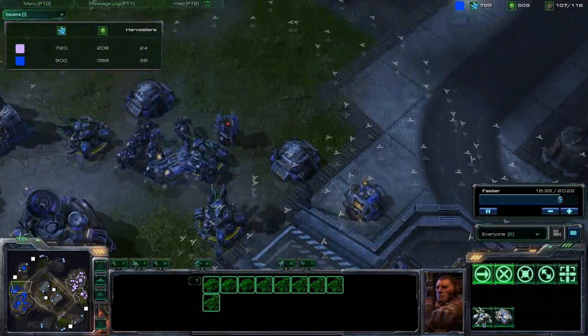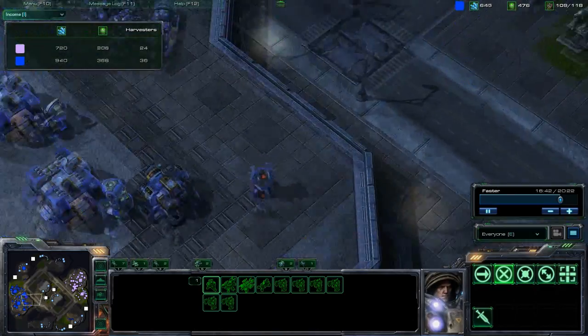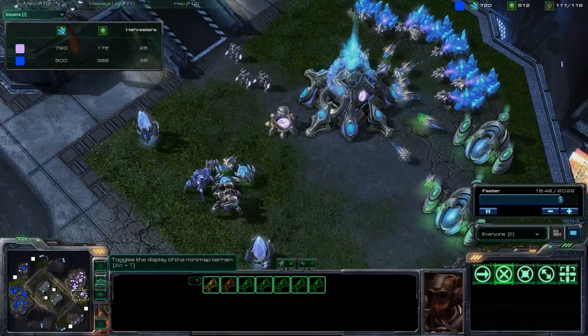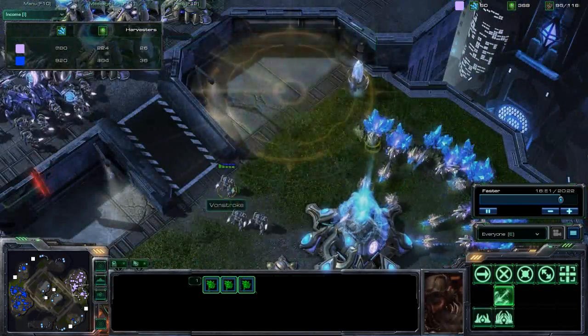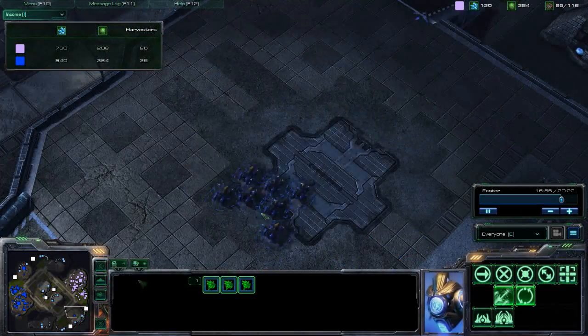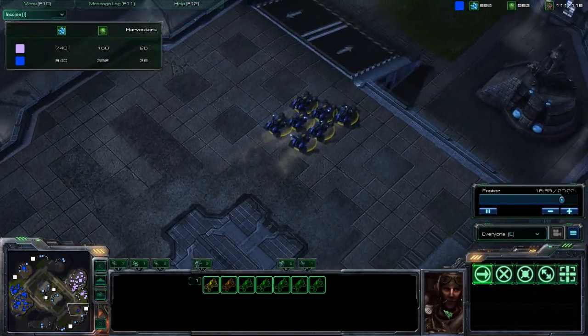I'm not entirely sure why carriers are weaker — maybe it's just that there's a lot of strong anti-air now so they're not that effective. Battlecruisers are still kind of effective though — Yamato Cannon is still pretty strong — and battlecruisers are pretty strong overall.